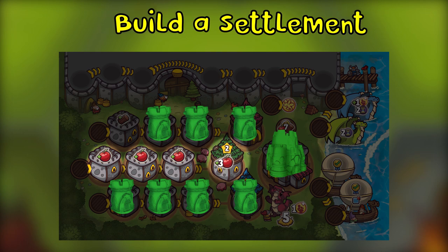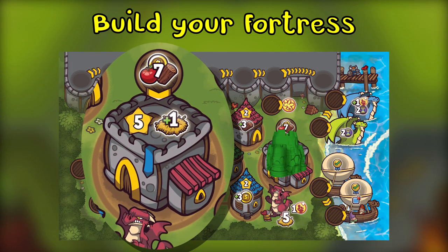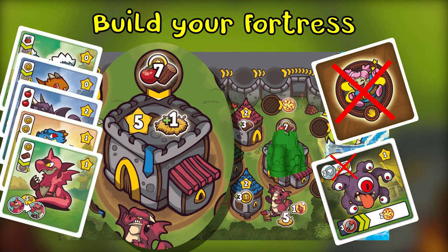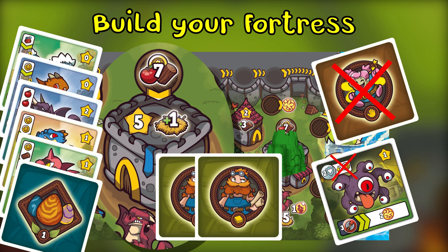If you have seven of each of the three resources — wood, food, and gold — you can build your fortress. It acts just like a settlement but it's stronger. It cannot be targeted by fairy cards. It is not affected by negative effects of monsters, which means you can collect normally on resource spots when built. Your dragon's nest capacity is increased by one to hold up to six dragons, and finally it allows you to draw two cards instead of one when fighting a monster or harvesting.